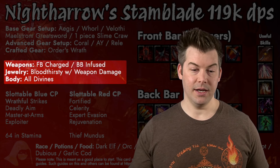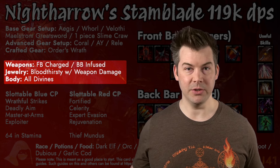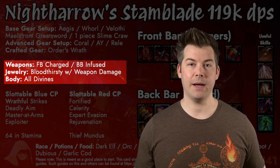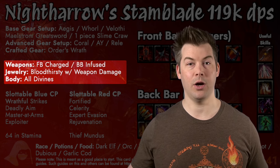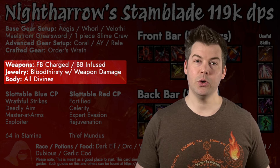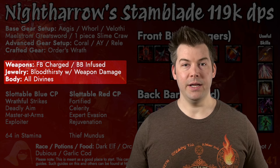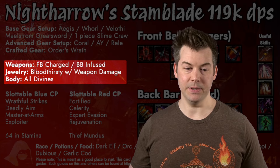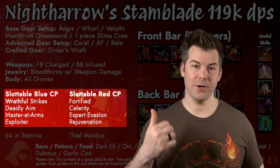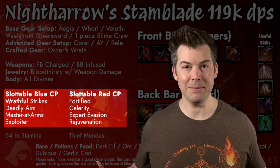Let's talk about weapon traits. On our front bar, we're running double Charged daggers — just does the most damage. For the back bar, we're going Infused with a Berserker enchant to increase weapon and spell damage. For jewelry, we'll go Bloodthirsty with weapon damage enchants. For body pieces, we're going all Divines with all Stamina enchants because we're stacking Stamina with this build. For our blue CP, we have Wrathful Strikes, Deadly Aim, Master at Arms, and Exploiter — those just do the most damage.